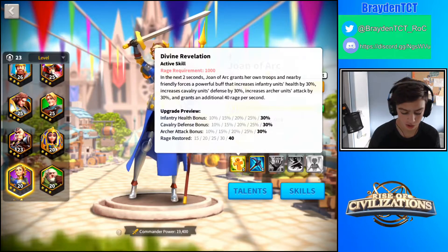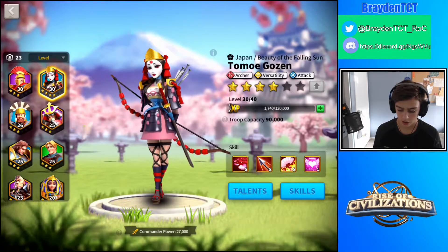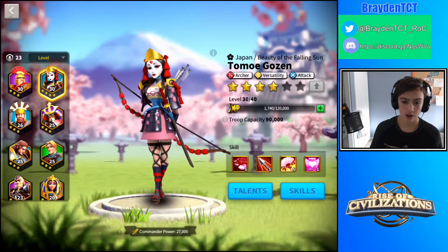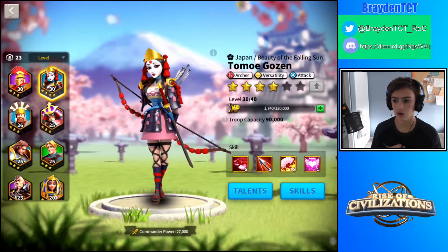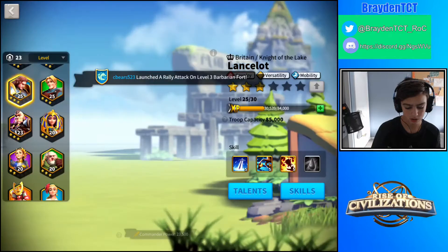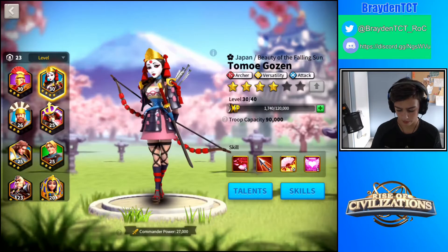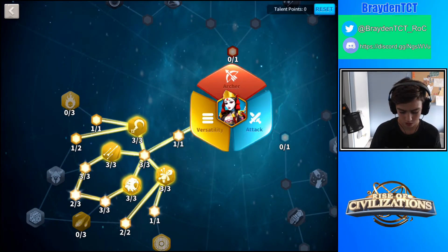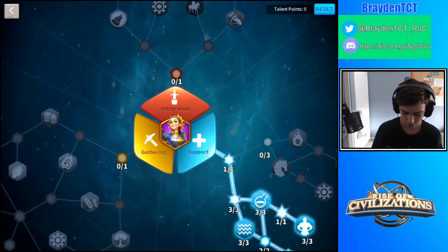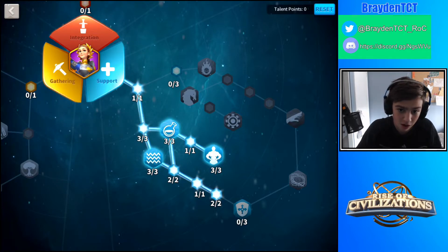Tomoe heals your troops and she also leads archers. Archers aren't very good because, while they're faster than regular troops, cavalry is faster than archers, so I wouldn't suggest building anybody as archers. For Tomoe's skill tree, build her as versatility so that she can do multiple things while backing up Scipio. Echo did a video with Miracle Max on her support class, which I've mentioned a few times now.